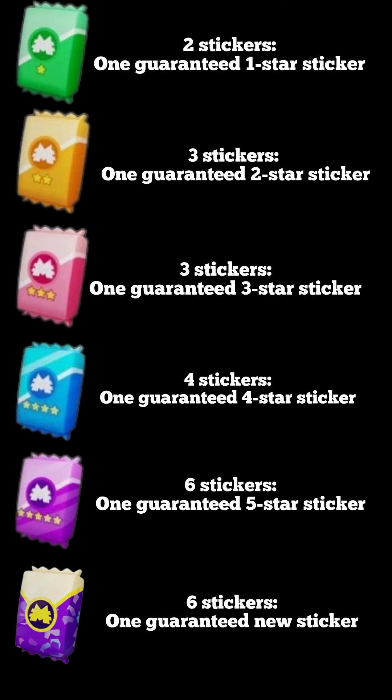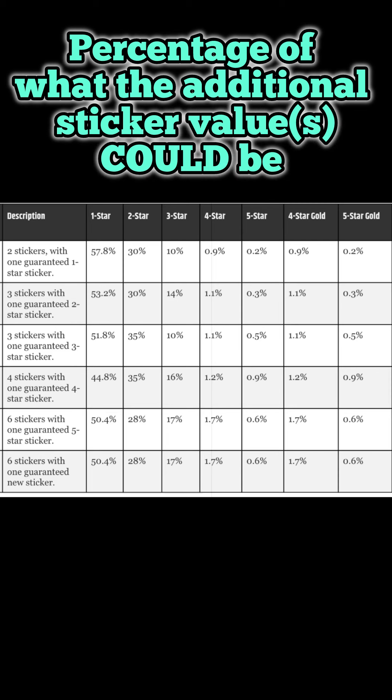Let's talk about the additional stickers that come in these packs. One of them is guaranteed to be the star shown on the front, but the other stickers can be kind of anything. It's very rare to get anything more than what the pack guarantees, but there is a slight chance you can get something better. I pulled this breakdown from the internet, so I can't guarantee its validity. But for example, the green pack has two stickers with one guaranteed to be a one star. The remaining sticker — that's the percentage of what it could be. You do have a 0.2% chance of pulling a five star gold, and a 0.2% chance of pulling a five star. I have pulled a five star from a green pack before, and trust me, I about fell out of my chair. But don't count on it — that is super rare, but it could happen.